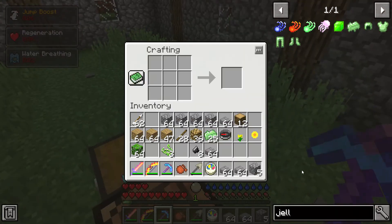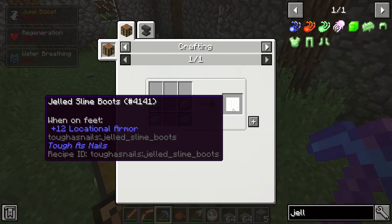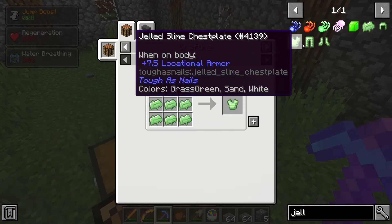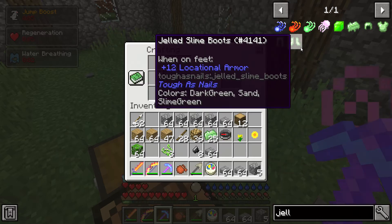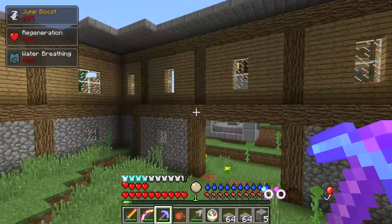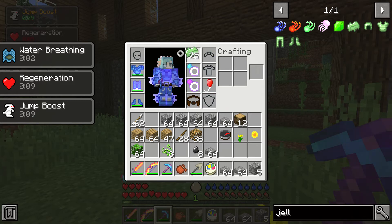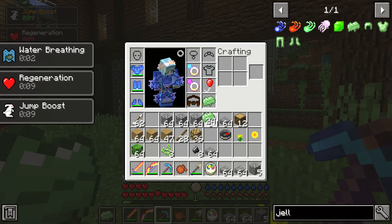I have some jelly slime. Jelly armor — that's cool! Truffle's Nails, jelly slime boots — what does it even do? I'm not sure. Can you add it to your armor or something? Can you put it in here? I'm not sure.